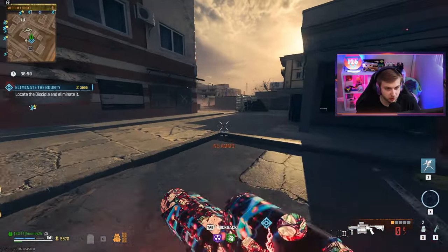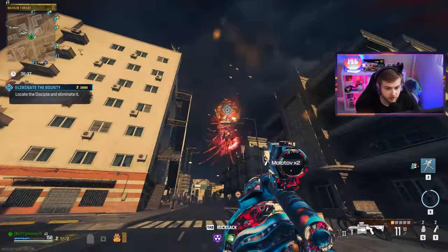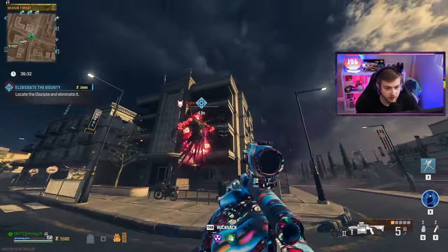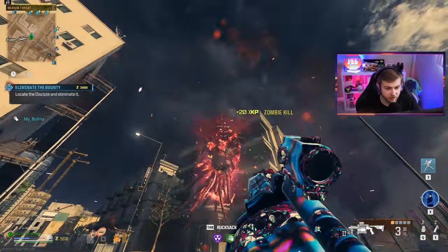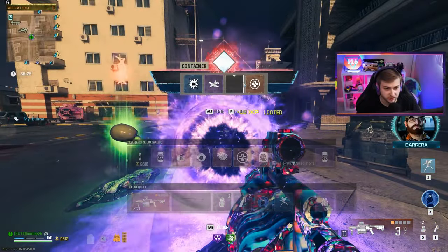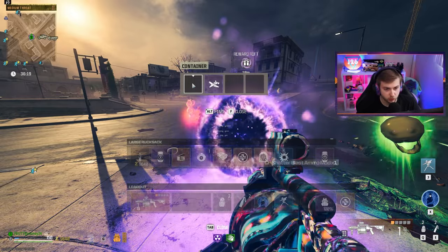We're out of ammo. Hold on - just need a little resupply and let's get right back to business. It stops the Disciple from healing pretty consistently. The damage is okay on it, but this wouldn't be my go-to for taking on elites. We got Shatter Blast from that - I'll stow that for now and try it later.